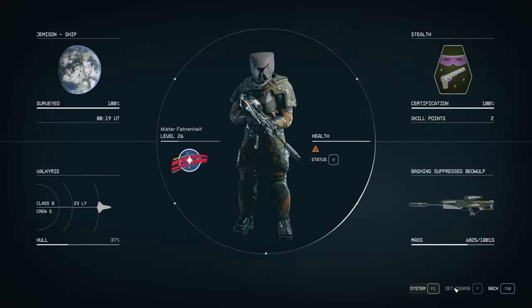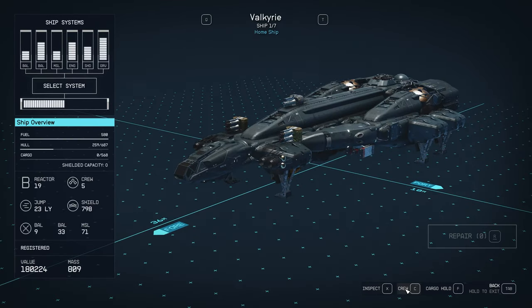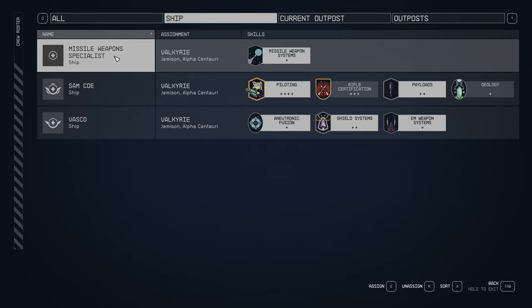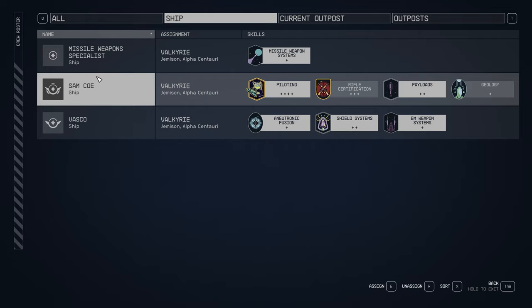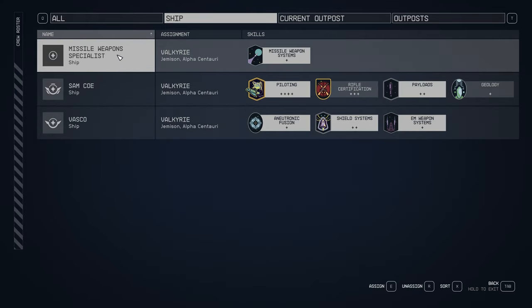We'll go to the third person now that we're going to have in our ship and we'll head over to collect him. At the moment we only have three crew members - we have Sam, we have Vasco, and a mission weapons specialist that I'm going to swap out when we get the other three. So stay tuned and we'll head off to find our next companion.